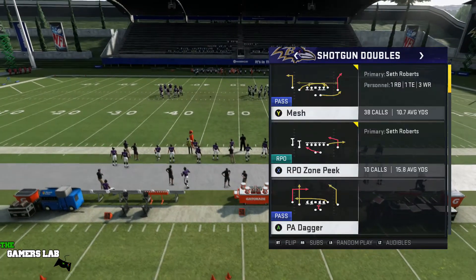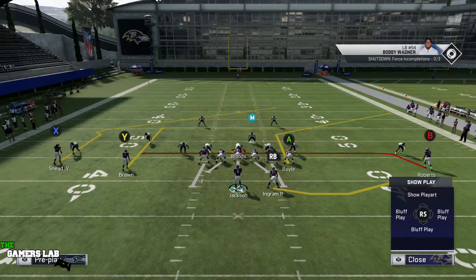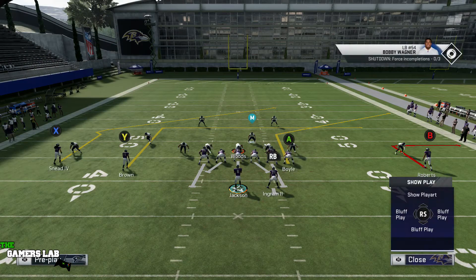In this video I want to take a look at drag under from gun doubles, and this has a special clown route which makes this play incredibly hard to stop.